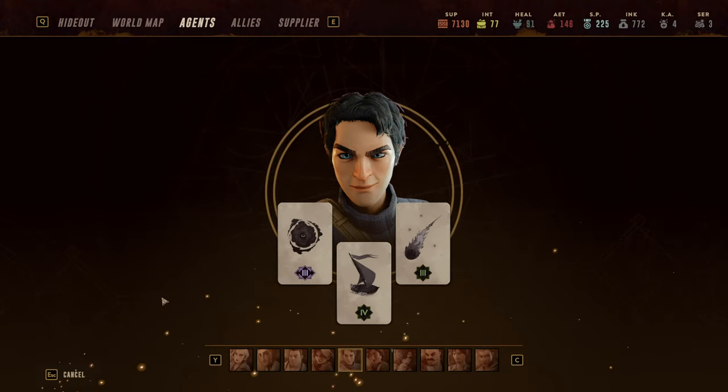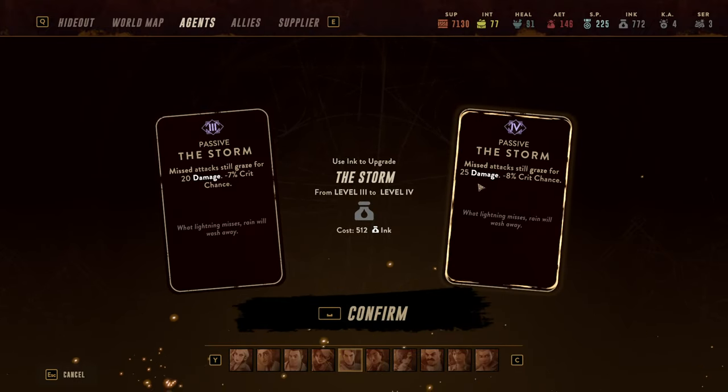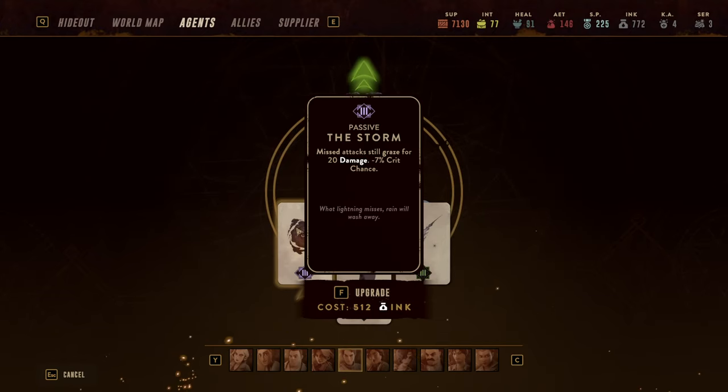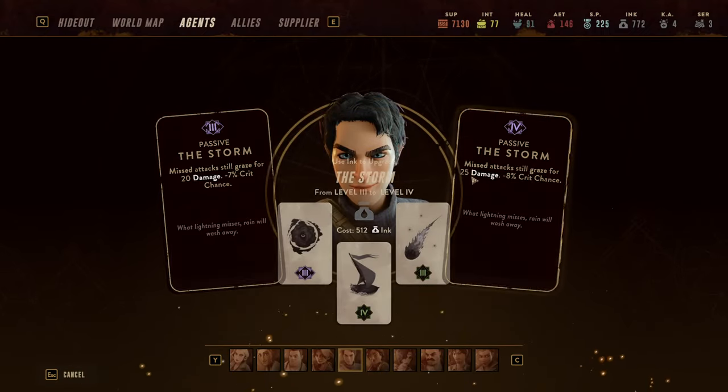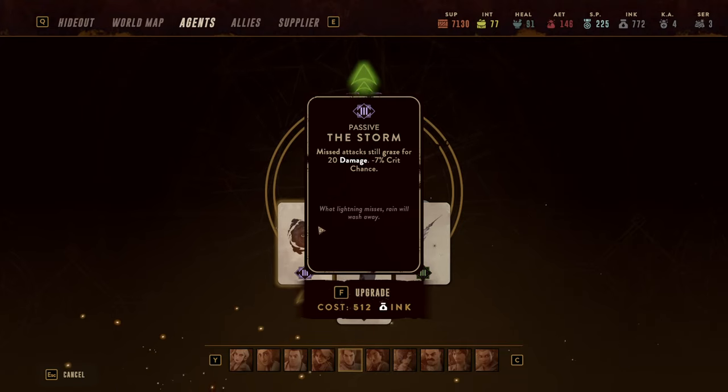Finally, the undrawn hand — what do I run with him? You want passives that don't require a lot of activation and give more oomph to his shots. The first is the Storm: mist attacks will still graze for 20 damage, and fully upgraded it grazes for 30 — as much as a crit for him. He shoots seven times and each shot only deals 18 damage, so having misses still deal 30 is absolutely phenomenal, and it comes at only minus 10 crit chance which is easily negated by equipment.